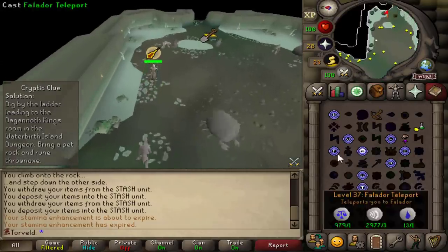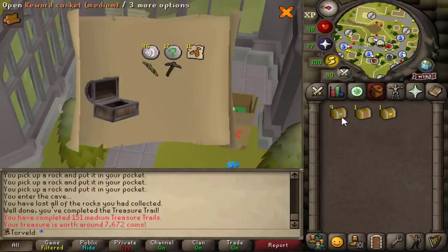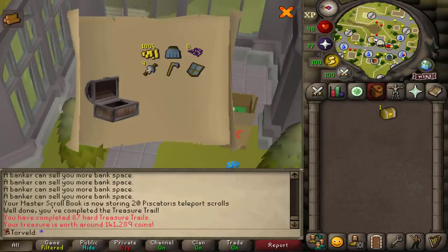I've trekked to Dag kings now underwater — 10 medium caskets, no rangers, hard clue, elite.